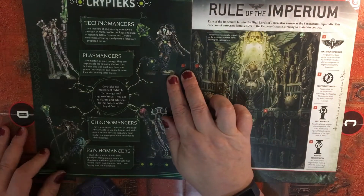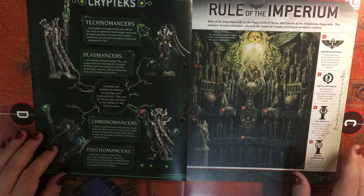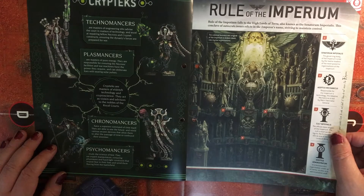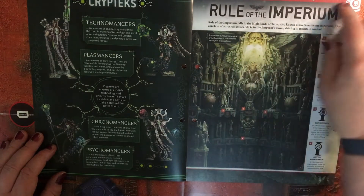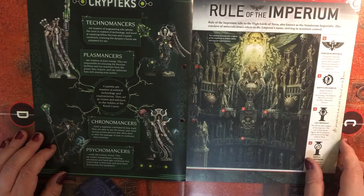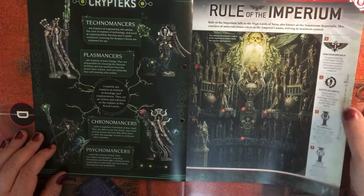I think we get some Lychguard later on in the series. So Crypteks - Technomancers, Plasmancers, Chronomancers, and Psychomancers. We then have something on the rule of the Imperium and different Administratum identifiers there.